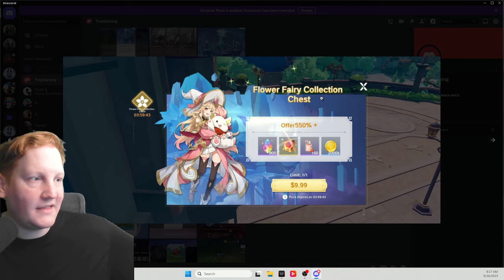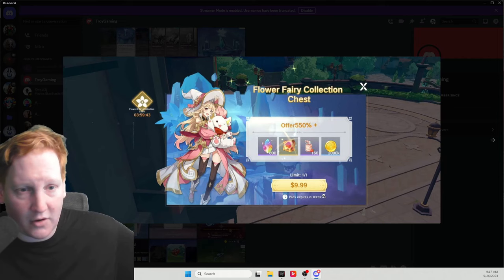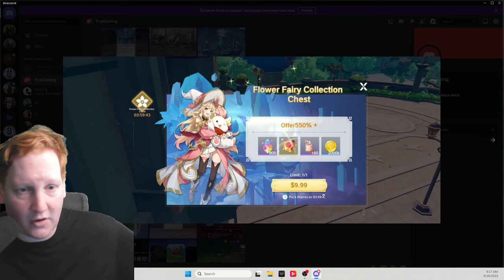Then you start getting these pop-up offers — as you see, flower fairy collection chest. Once you unlock that, it gives you this as an option, which for ten dollars you can pick Hydro. I don't recommend it — I'll do an offer guide later on — but if you're not sure if you're going to be spending, go ahead and skip this. If you lose it, this is decent value, but if you're not sure if you're going to spend money on the game, don't worry about it.